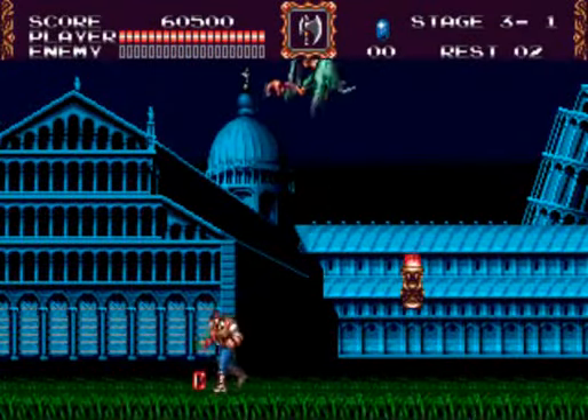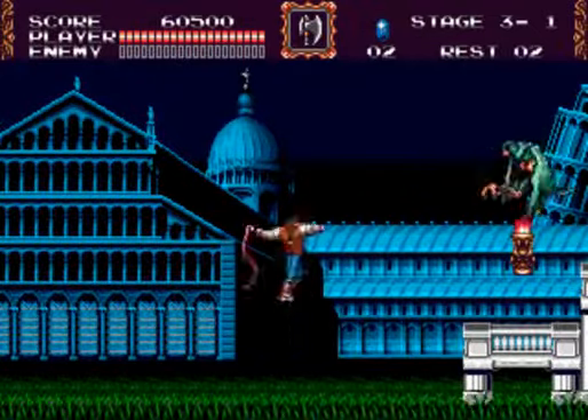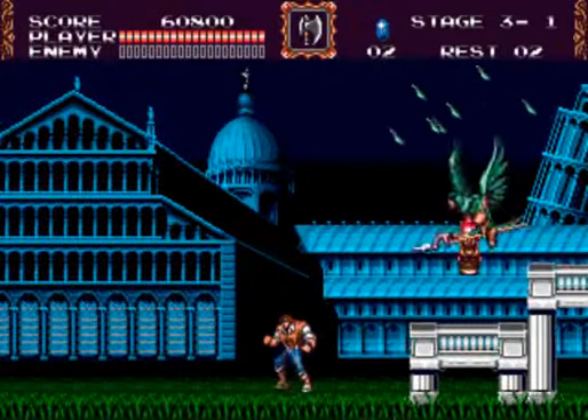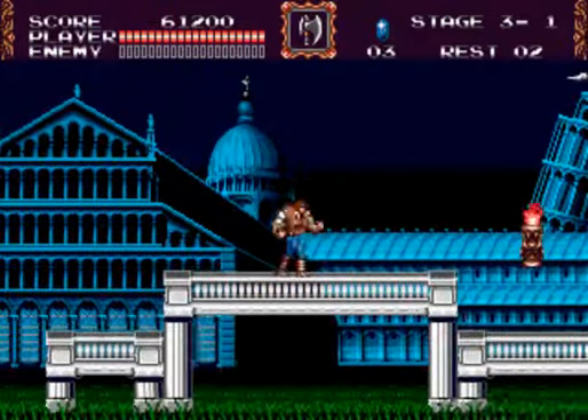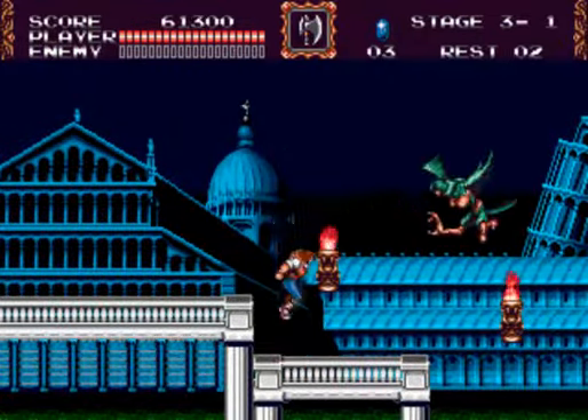When you first start off, immediately start by whipping this harpy. They're quite annoying, and I find in Lanner Sages too, it's best to use the boomerang more. The axe works well, but it's kind of difficult to hit them sometimes.